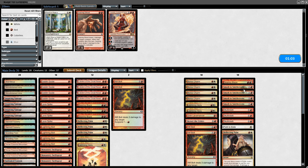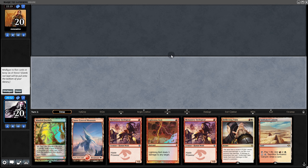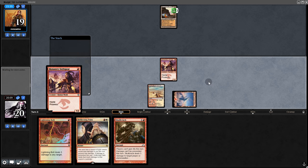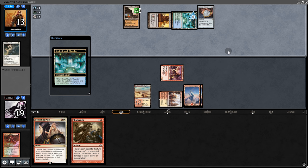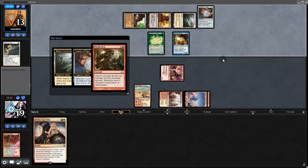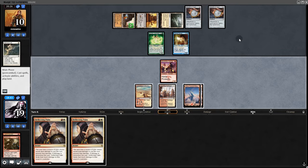Going into game 2 we dump our sideboard cards. We have Deflecting Palm but 4 lands — mulligan. Next hand has Deflecting Palm with a better land situation. We start with Monastery. They play Gemstone Mine then pass. Another Monastery, swing. We bolt them and they pass. Amulet comes down but they keep passing. Growth Chamber, then Azusa and Trinket Mage getting more Amulets. We draw another Deflecting Palm. If they give the Titan double strike, we can use Deflecting Palm for first-strike damage and then another for regular damage. We pass back, waiting for the Titan.